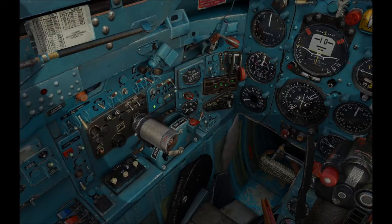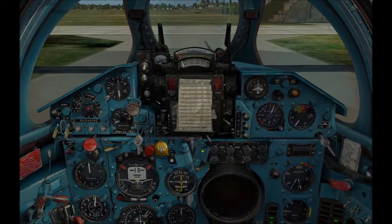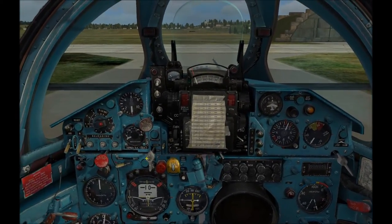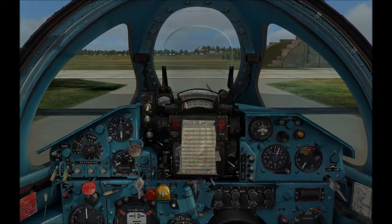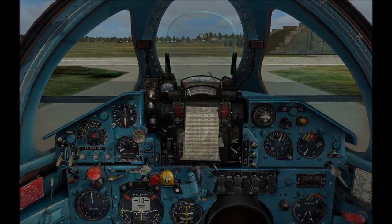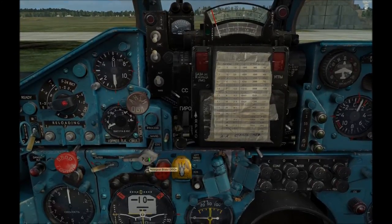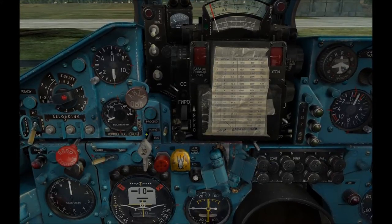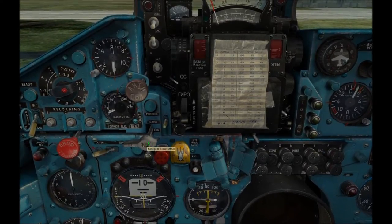I think that's everything — we're almost ready to go. Before taxiing, there are a couple of things to check. There's ABS, which is on by default, and then there's a switch here for the nose wheel brake. You've got 'navigating' which is up, and 'landing' which turns on the nose brake. When taxiing, you have it in the up position, and when landing you engage the nose brake.